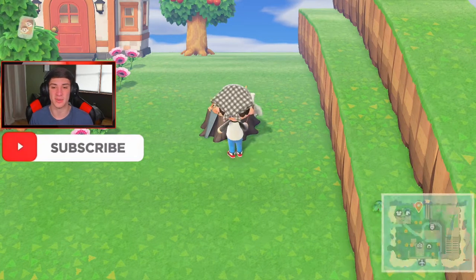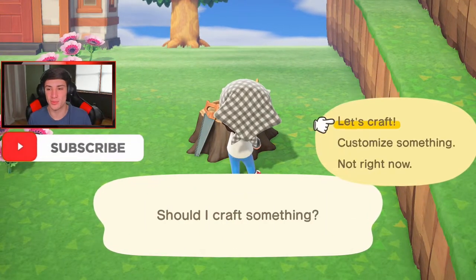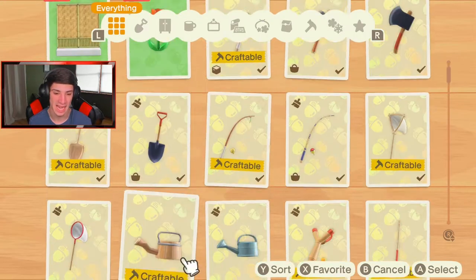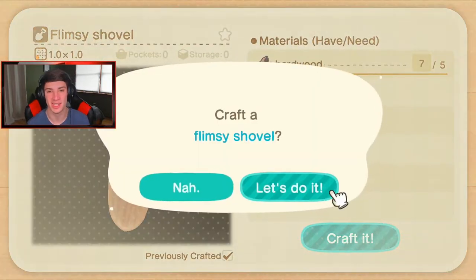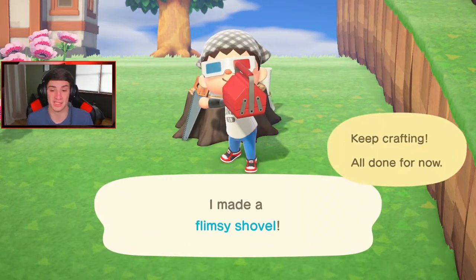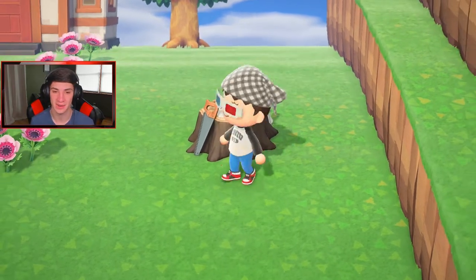I saw CJ when I was checking out my island this morning, just seeing what's going on so I could plan out today's video. I was like oh my god, finally we got CJ on the island - I got mad fish for this dude. I'm actually going to craft another shovel because I feel like the one I have is about to break, so might as well do it now and save some time.